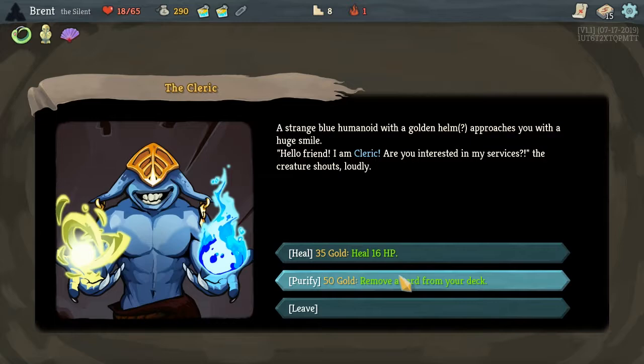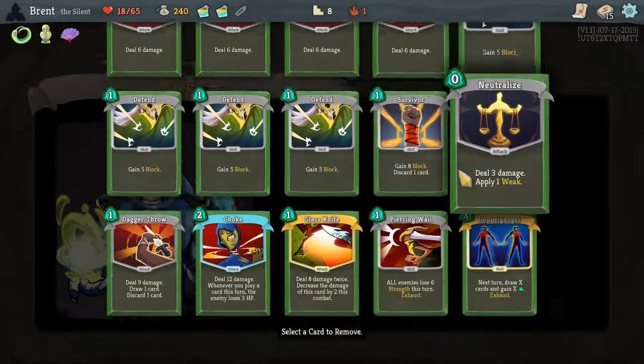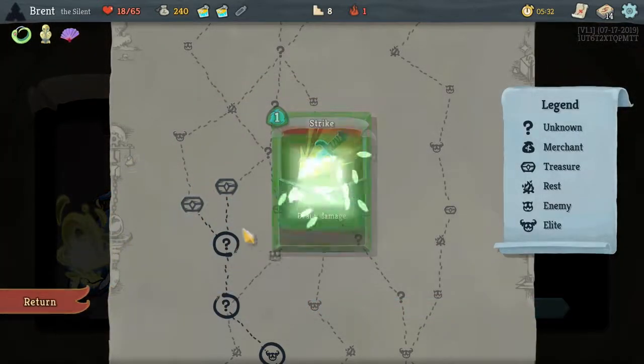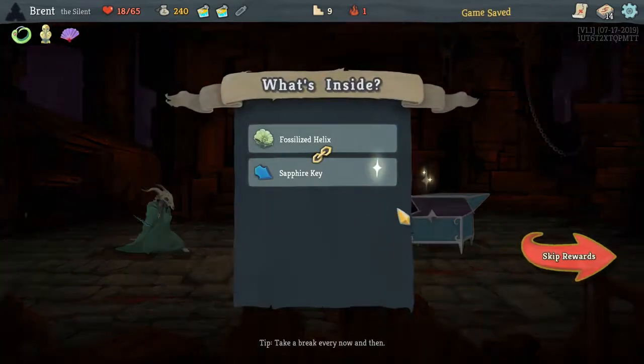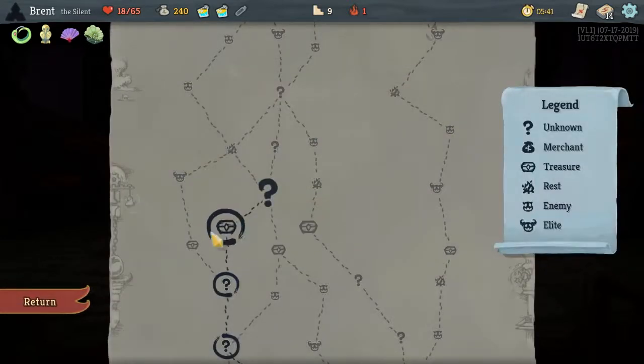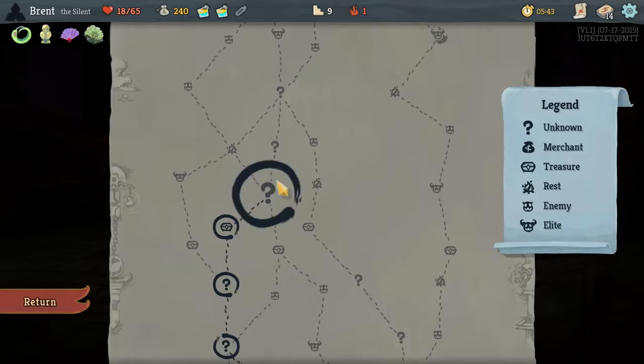We could just heal, but I'd rather remove. A little bit of removal is going to be a little bit better. Fossilized Helix — the first time you would lose HP each combat, it's prevented. So pretty much it gives you one buffer — that's what it's called.